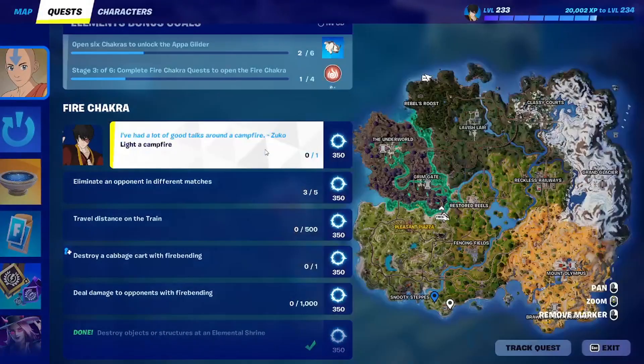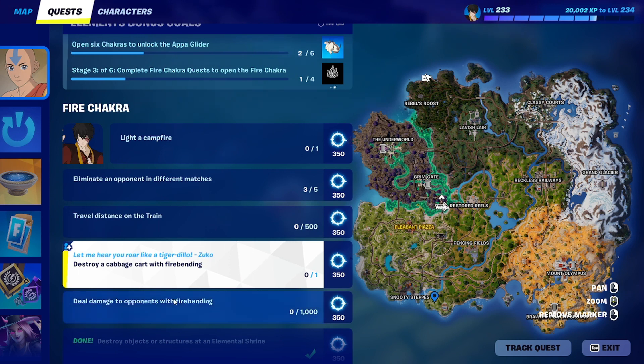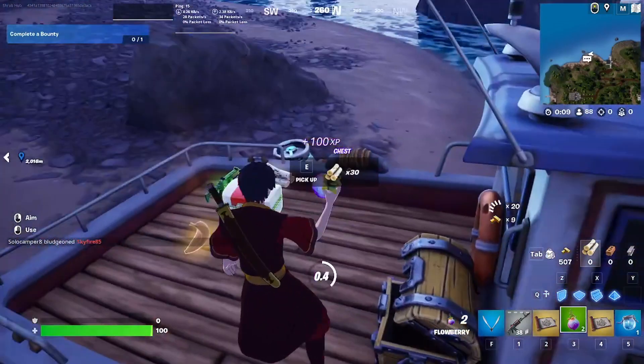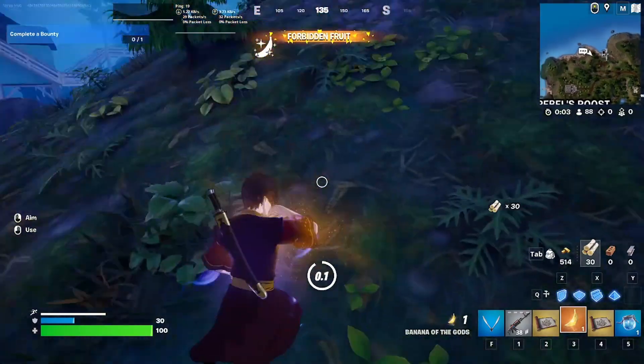The other ones we have to do are: light a cannon fire — I don't know the cannon fire location so I'll do it now — eliminate opponents in different matches, travel distance on a train (the train is coming soon so we're going to do that), destroy a cabbage cart with firebending, and deal shield damage to opponents with firebending. Nearly all of them you can do in a single match. This challenge is actually surprisingly easy to do all of them in the same match.